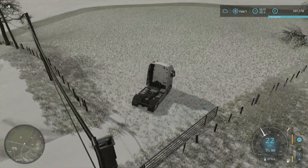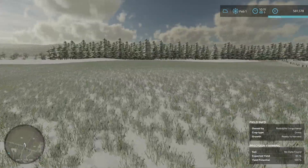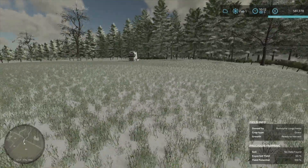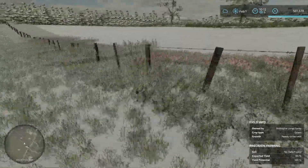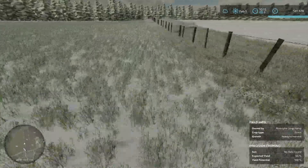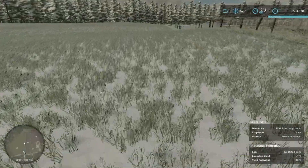It looks like it's a grass field — I didn't know that. Let me stand on it. Grass, ready to harvest. We'll have to cultivate it if we want it for crops. I wonder if there's another field that's got crops in it already, or whether we can just cultivate this and start work on it. Because I don't want grass — I want oats in here to start with.